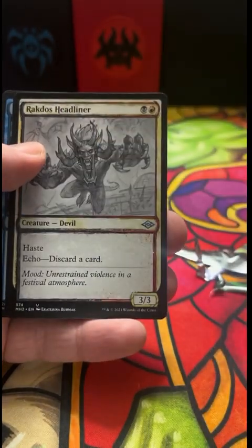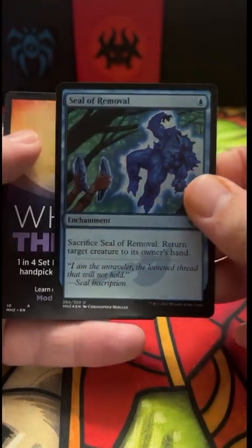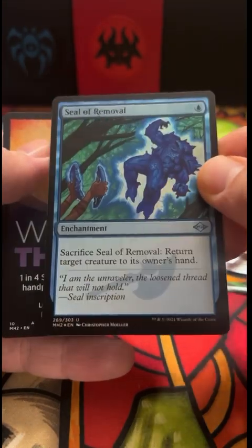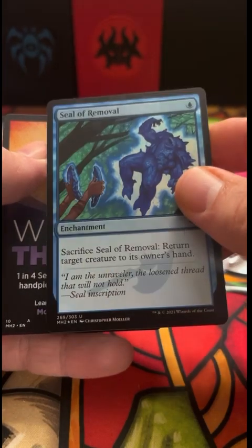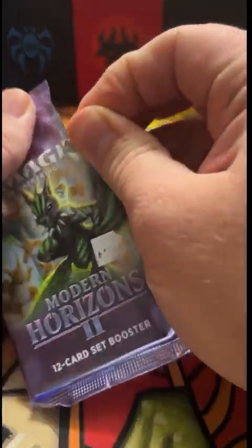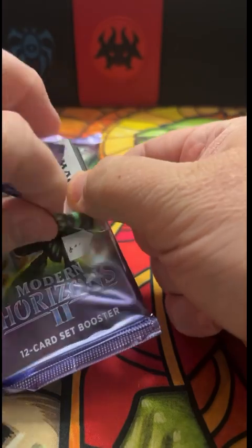Ragavan Headliner, and a Seal of Removal — foil! I love it. That's actually really cool — that will be a cube card for sure. Timeless Witness, all right, pretty neat. Well that was a fun pack. Of course Cursed Totem — that's still a good card. Murktide Regent — I swear it's got to make a comeback.